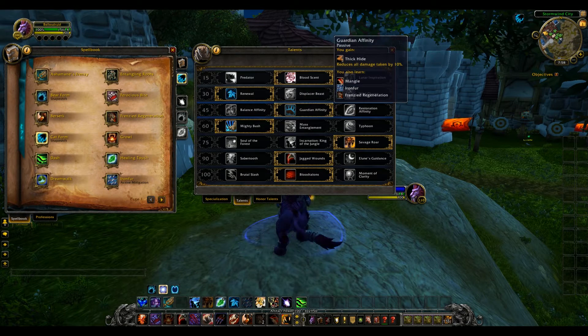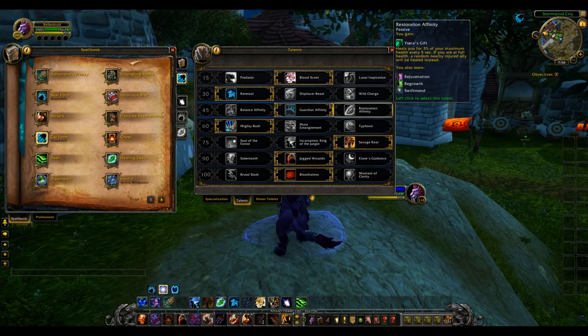As a Feral Druid you can also choose Guardian Affinity. This gives you Thick Hide, reducing all damage taken by 10% — super amazing in PvP. You also learn Mangle, Ironfur, and Frenzied Regeneration. The third option is Restoration Affinity, which gives you Cenarion Ward's Gift, healing you for 3% of your maximum health. You also get Rejuvenation, Regrowth, and Swiftmend — useful in scenarios where you need to rely on self-heals.